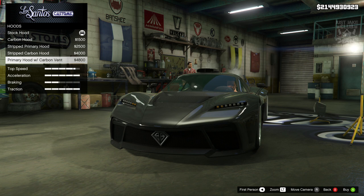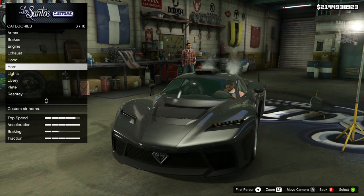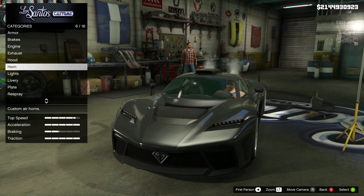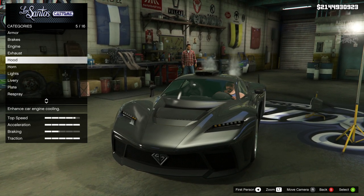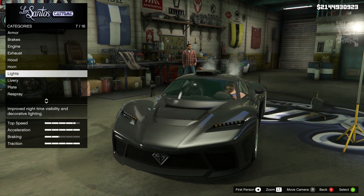These options are bullshit — they're the same as stock, just a carbon variant. I was hoping for some decent customization, not even crazy amounts, just a couple of nice options. But no — no bumper options, practically no hood options. We're going to move on.